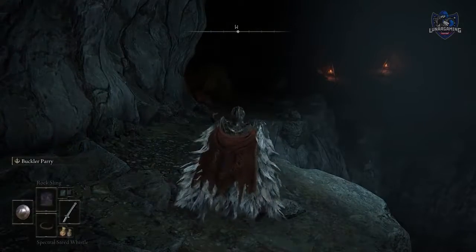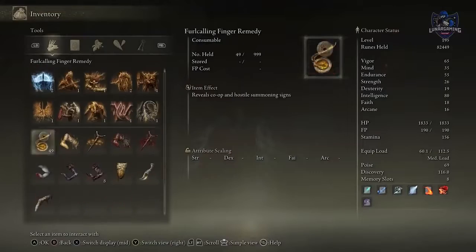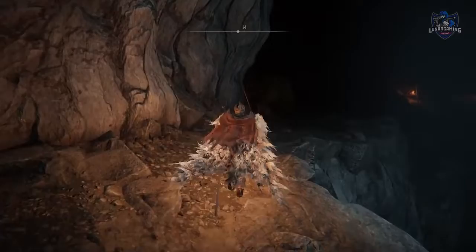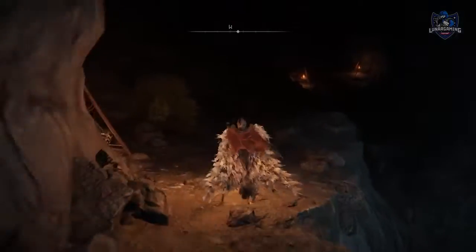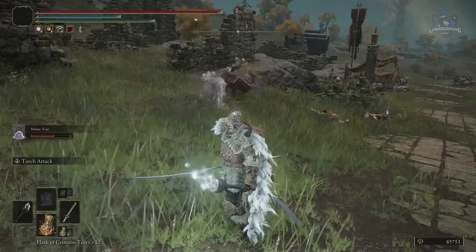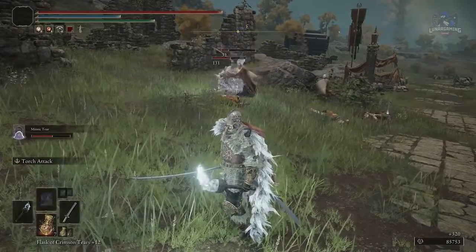If you don't want to use a torch as one of your pieces of equipment, you can buy a lantern which is a reusable item that doesn't take up any of your hand slots. Get yourself a useful spirit summon — some are extremely good and you can just sit back and relax while they do all the work for a change.